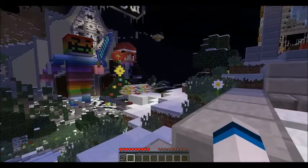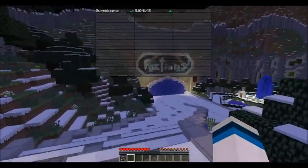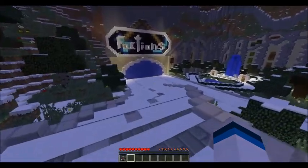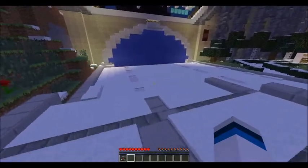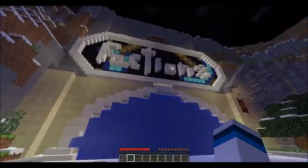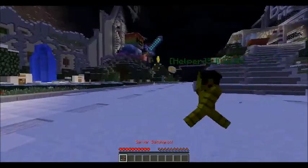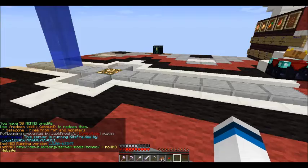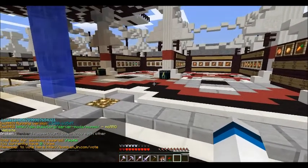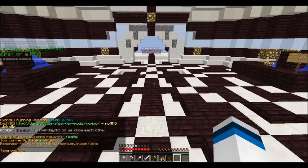This is what more of the hub looks like. It's just us two in there for now. If you don't want to run all the way down here, you can use the server switchboard and then just push Factions. So you get to spawn — that's the shop.